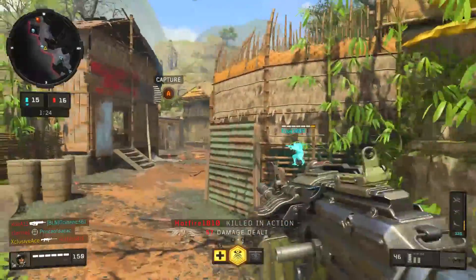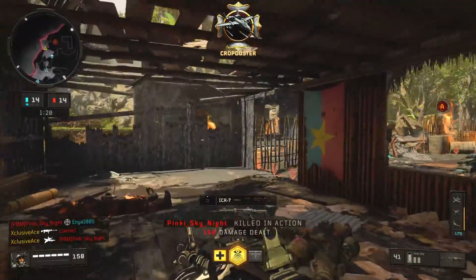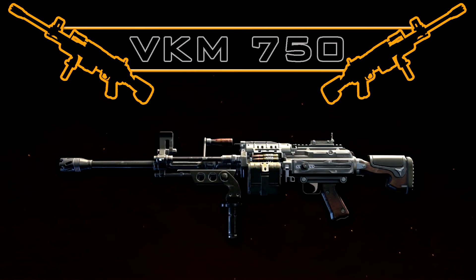What's up guys, my name is Ace and welcome back to another Gun Guide. This is a series where I go into great detail with all of the stats of every one of the weapons in Black Ops 4 multiplayer. In today's episode we're going to be moving on to the third LMG, and this is the VKM 750.